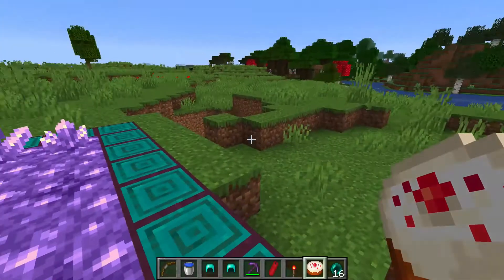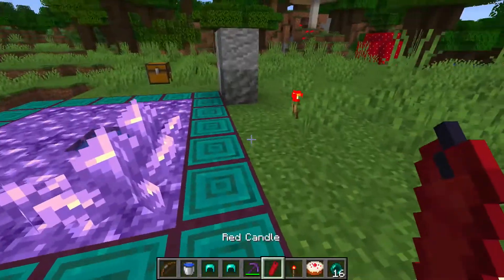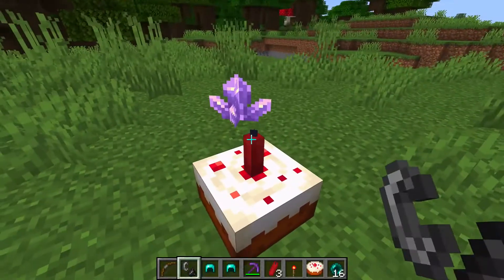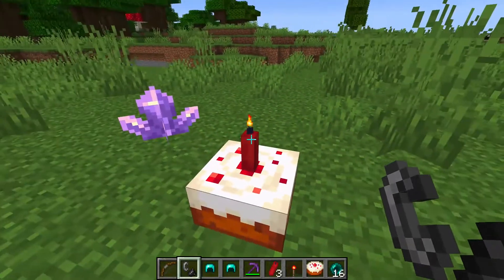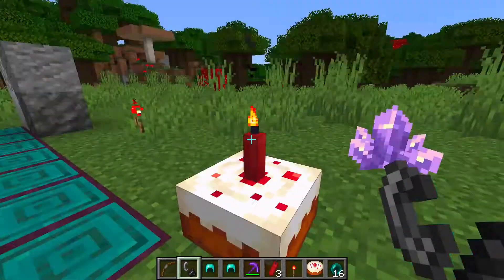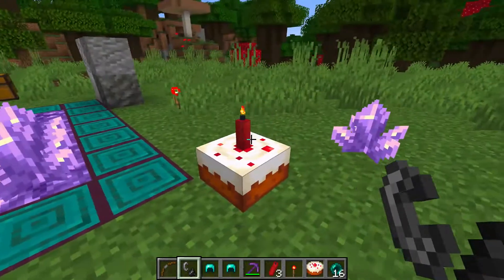I'm taking the red candle. Candles allow you to properly wish someone a happy birthday. What PG just showed me was a video of him putting candles on a cake. So you can also light candles and wish someone a happy birthday. Oh, I like that little effect right there - it's like perfect. We have ourselves a perfect birthday cake, and we're having a birthday right now. Happy birthday!